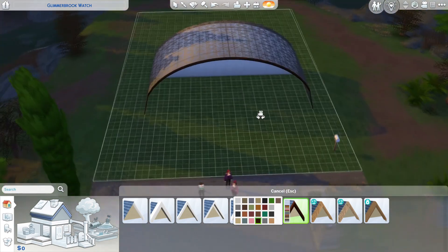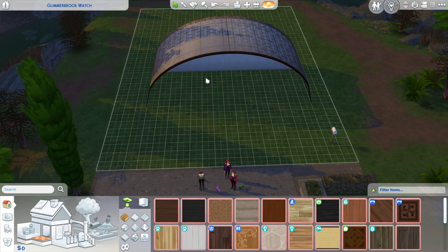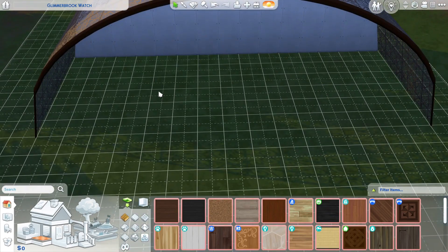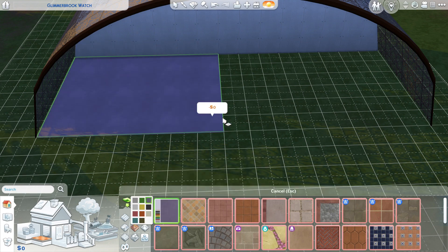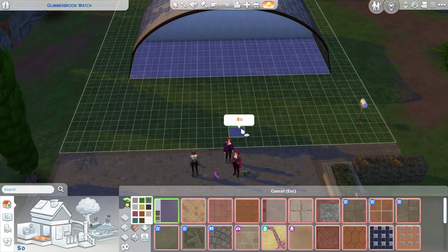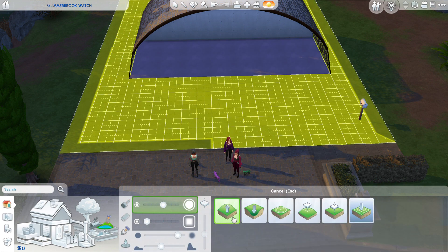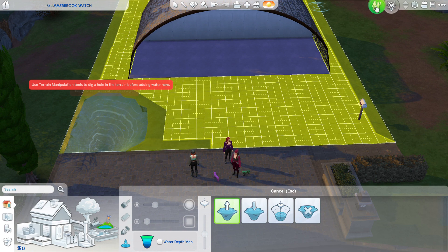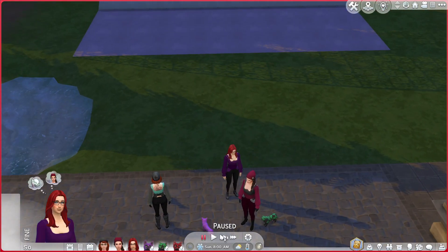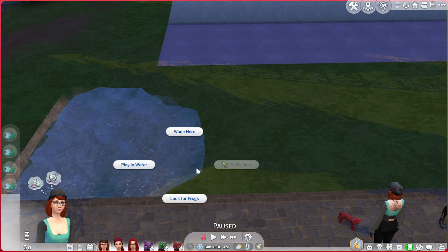My whole idea is to have a combined central kind of house, and then each of the buildings for each sim will go off to the side as their own separate things. I think that's going to be quite cool. I'm going to build a little pond so I can go frog hunting, and we'll have a look around the area to collect collectibles as well. Let's go frog hunting — that's the way to go!